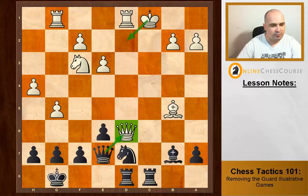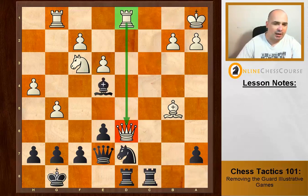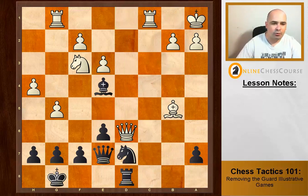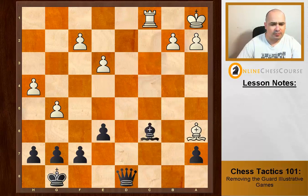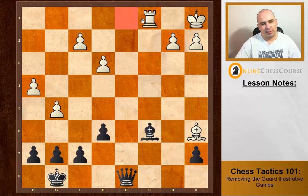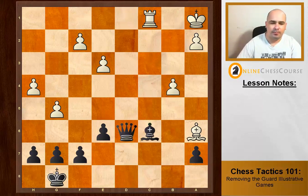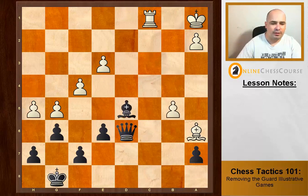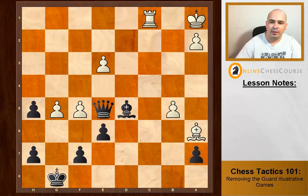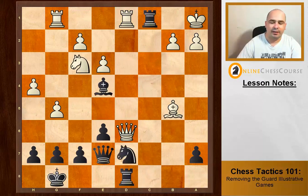So queen d6 is not a good move. Rook c8 check, king b1, bishop e4 check, king a1, and then the key move: rook c1 check — a beautiful removing the guard theme. Rook takes, queen takes d6, and the game is more or less over. Against a strong player, you're basically lost if you lose your queen in such a way. White tried to put up some fight but it clearly wasn't enough. Bishop c6 — a nice little touch; the back rank's weak so they can't take it. Key point is this nice removing the guard tactic.